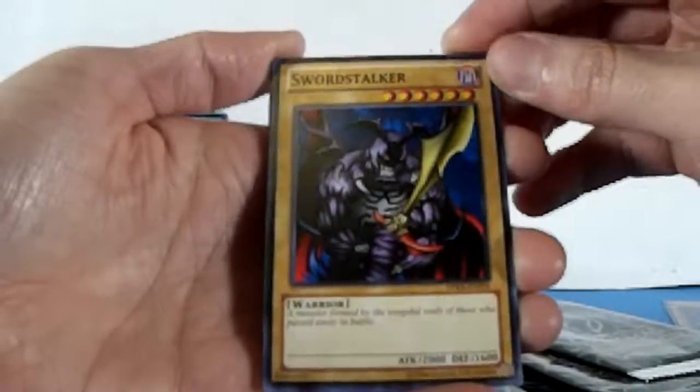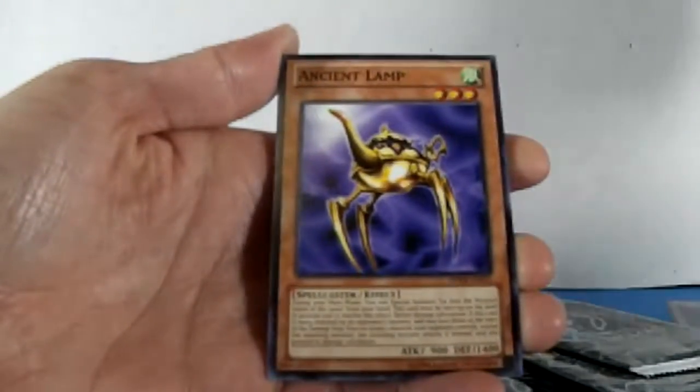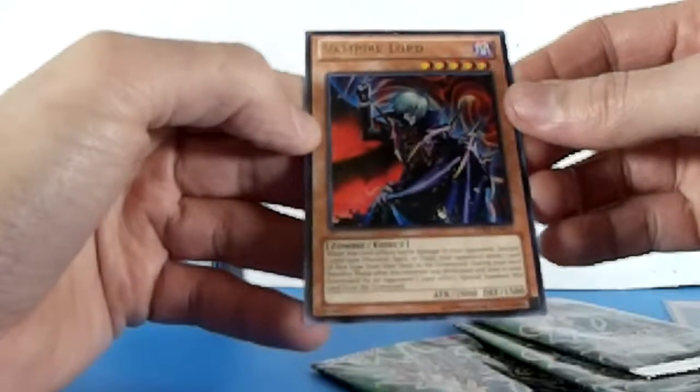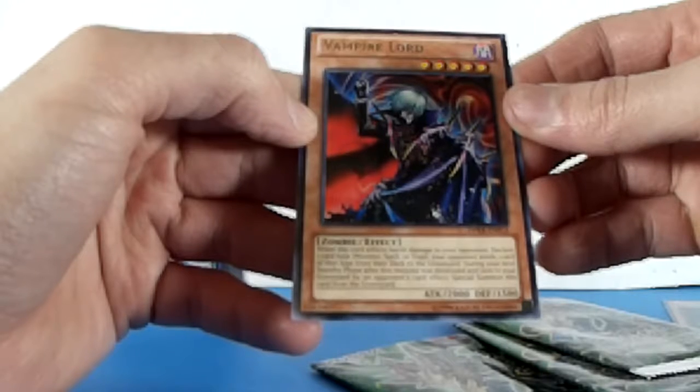All right, White Dragon Head — I like this one, it just looks creepy. Kind of reminds me of a really messed-up Spawn. And the rare card is Gravekeeper's Lord — Lord of Zombies.